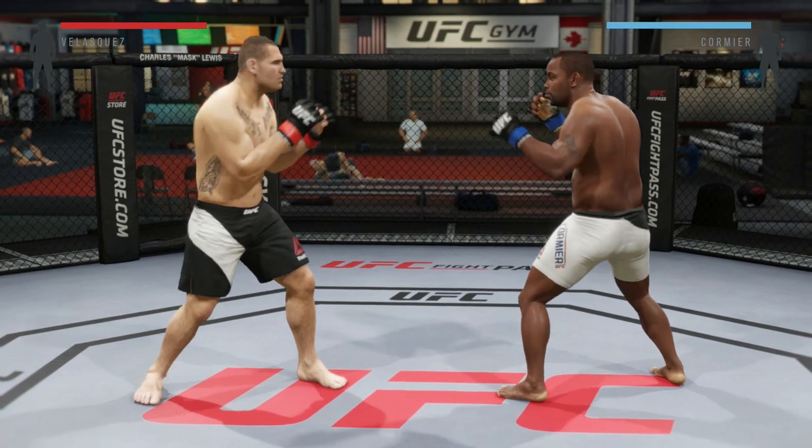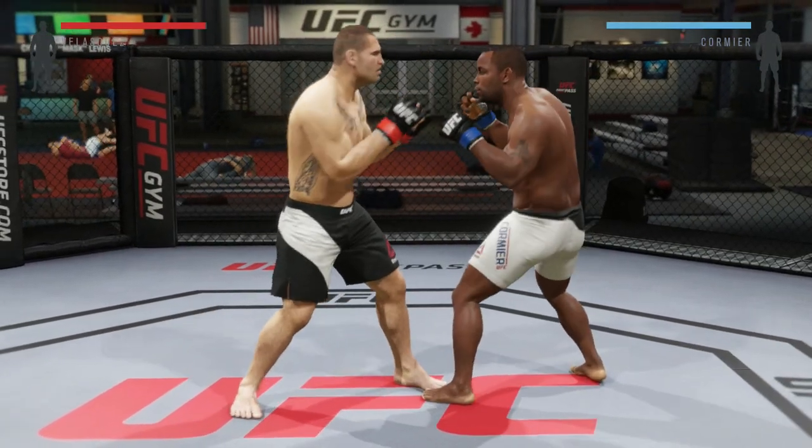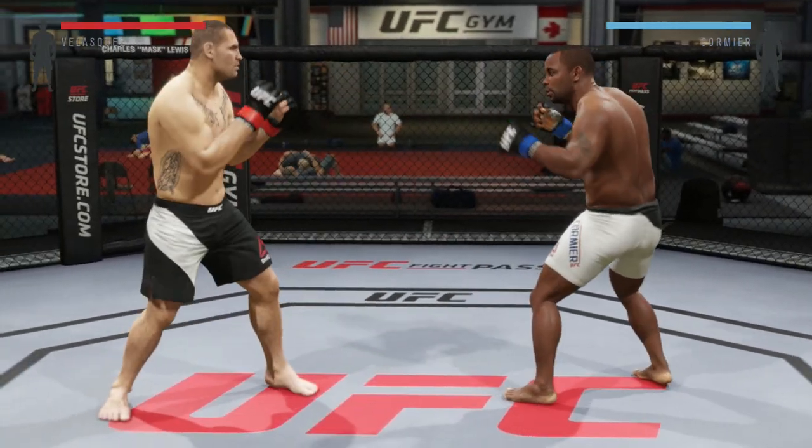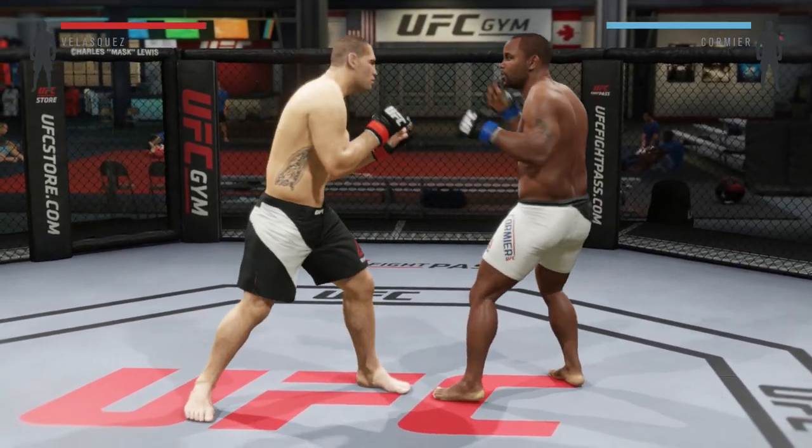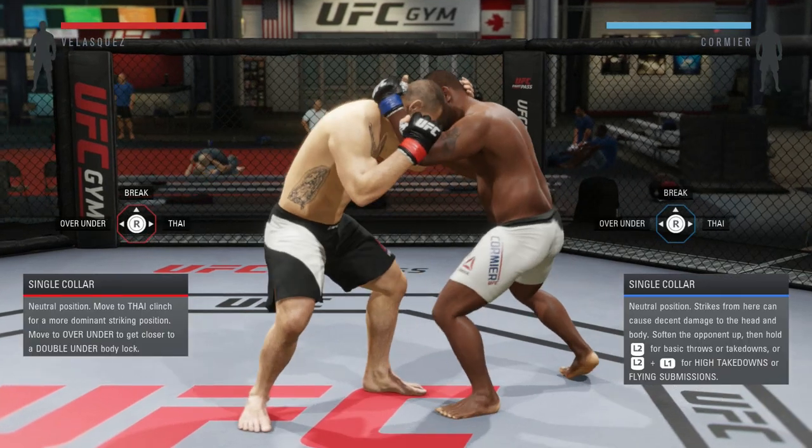For all you guys that don't know, the bulk of my time playing this game my Achilles heel, my kryptonite, my weakness — whatever you want to call it — was the clinch. Every time my opponent would engage in the clinch I would always cry the blues and say why are you slow dancing with me. But I've been getting better using the strategies I've developed and I want to share them with you guys. We're using the AKA team with Cain Velasquez and Daniel Cormier.